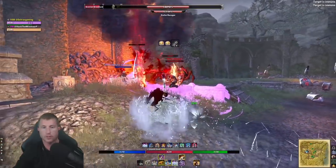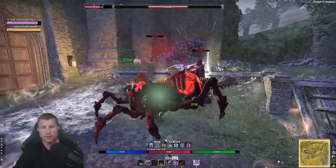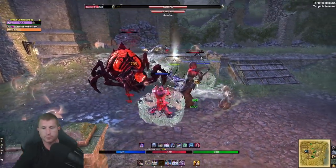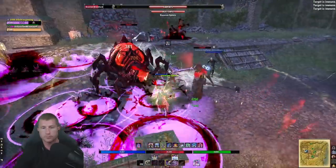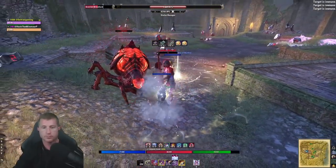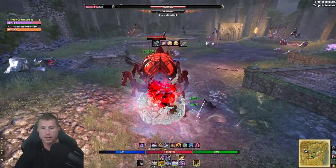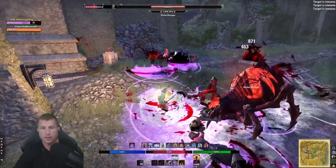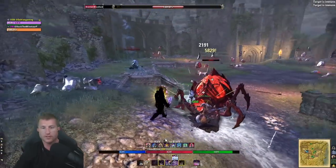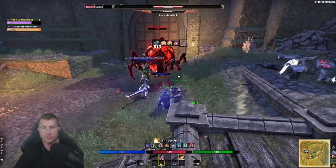Inner Rage is a magicka-based ranged taunt on the back bar. As I close the distance, I typically taunt left to right — boss, mini-boss, then small adds — then bar-swap and apply Pierced Armor. This saves stamina since melee enemies will come to me without needing Silver Leash. Some players use Frost Clench from the Destruction Staff skill line for major maim, but its 15-meter range often falls short of ranged mobs and burns through resources.